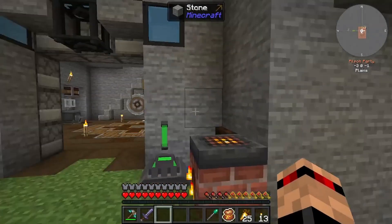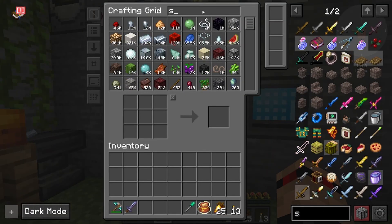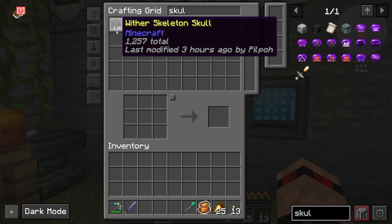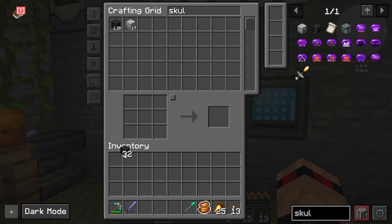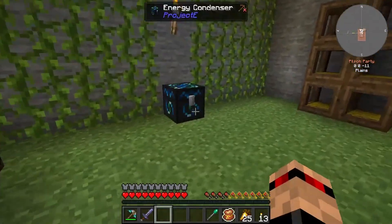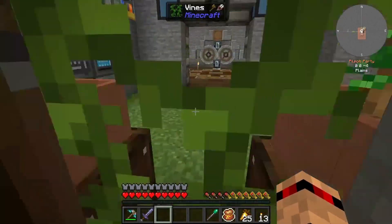Hello everyone, welcome back to Stoneblock 3. Previously we managed to get ourselves some wither skeleton skulls - we've got 1250 so far. These don't have an EMC value, but skeleton skulls do apparently. We need to make one wither because with that we can get another nether star, and then we can use our EMC to make a bunch more nether stars.